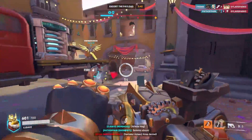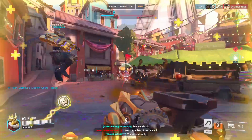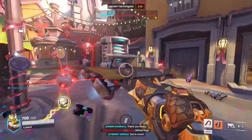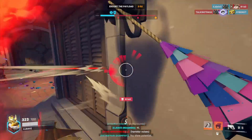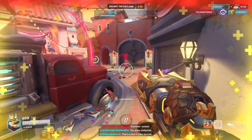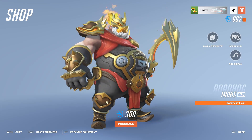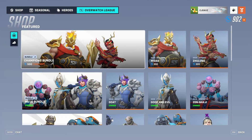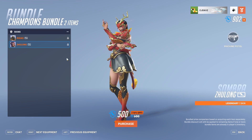The Overwatch League store finally reset, bringing back fan favorite skins. Today we're talking about the Midas skin and whether it is worth it. The Midas Roadhog skin can be found for 300 Overwatch League coins, or you can get the Champions Bundle with both the Midas and Zhulong skins for 500 coins.